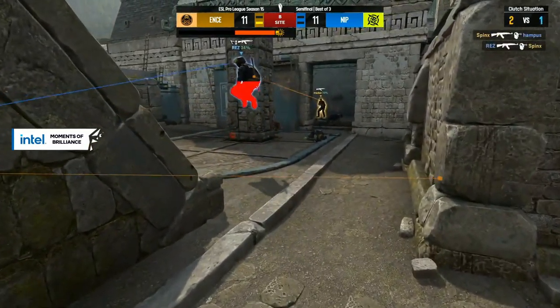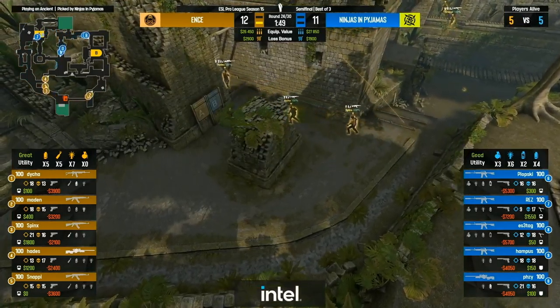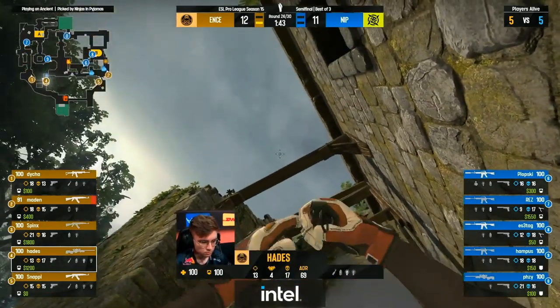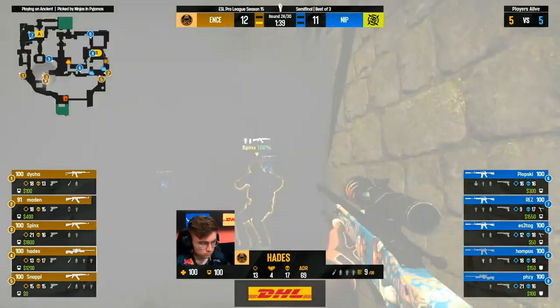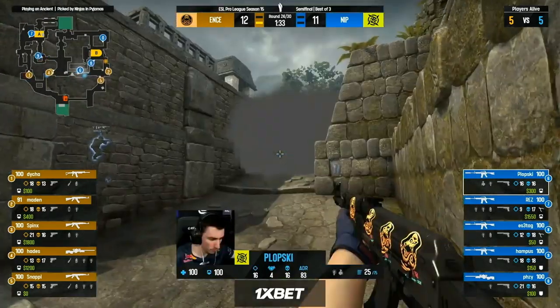ENCE have handled all the crossfires that have been set up — NIP has the right idea but that crossfire is just getting sprung a half-second too late. Hades said the creek didn't work — I'll just grab the op and fire it into that corner instead. No success but not a lot of spam back at them, so they'll actually take the initiative to go through.